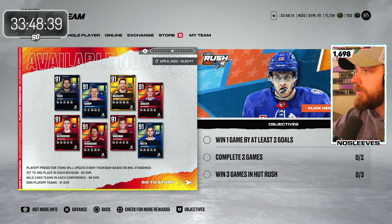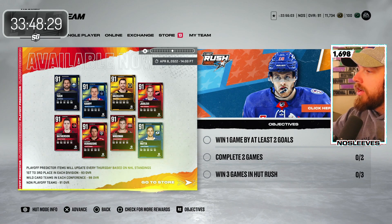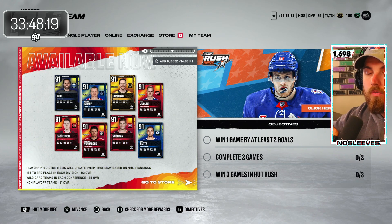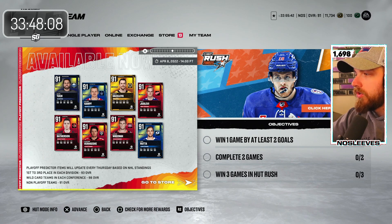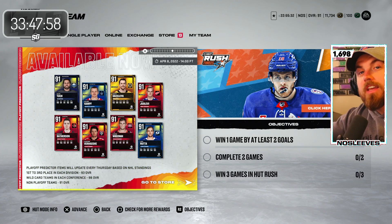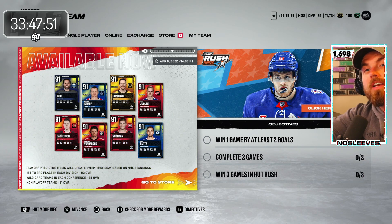So for example, Buffalo's Alex Tuch would finish at a 91 — that's it. If a team finishes first through third in their division, their card bumps up to a 93. The wild card spots are the most valuable: whoever occupies the two wild card spots in the East and West, those players go all the way up to 98 overall. At 98 in this game, everything is essentially 99. The wild card spots get the 98 bump because they're the hardest to predict.